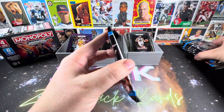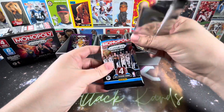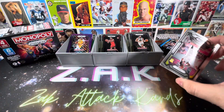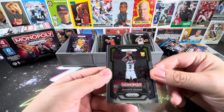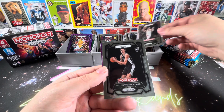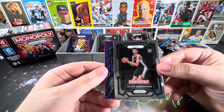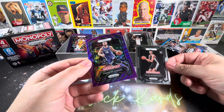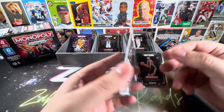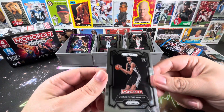Last pack of the first blaster — Prism blasters take no time at all to rip open. Rookie right on top: Keontae George. We got Jabari Smith Jr. and Victor Wembanyama — there he is! The base Monopoly card. And we get another purple — another nice color match — Domantas Sabonis of the Kings. Non-numbered but very nice. We got Wemby — look at that!